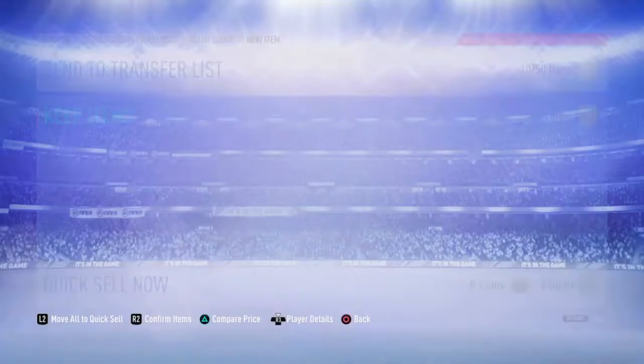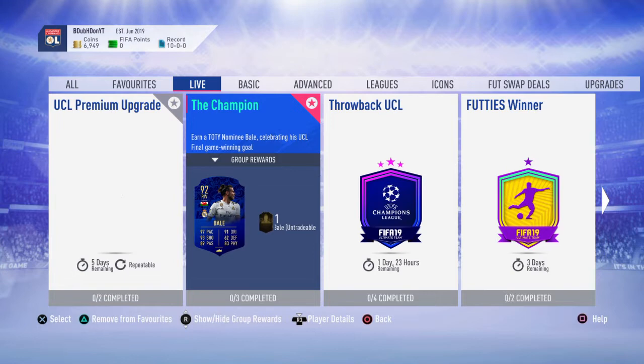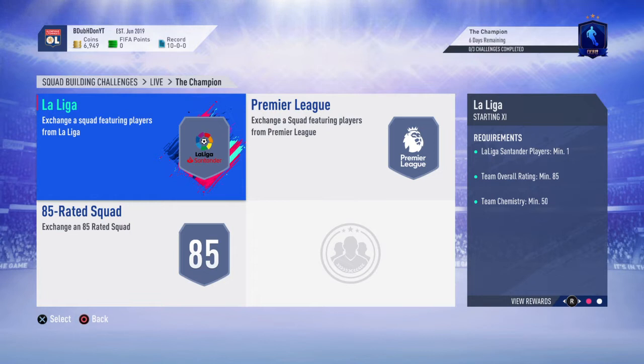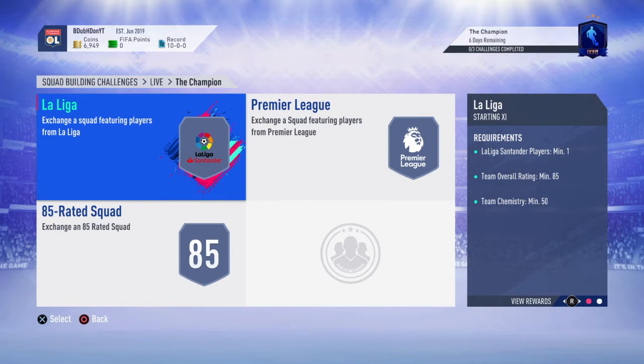Other content that's come out today is the Gareth Bale Team of the Year nominee that was re-released — that's something I'm definitely interested in doing. I've followed Nepenthes' Road to Glory quite closely this year, watched most of the episodes, and this card has absolutely torn people new ones, so he's definitely a card I want to do. They've definitely made him cheaper than before — you just need an 85-rated team with one La Liga Santander player, a Premier League player, and an 85-rated team with only 30 chemistry. That's insane. You can obviously use teamless season cards that you haven't got a use for. That Danilo Pereira 91 could go into one of those and reduce the cost massively.